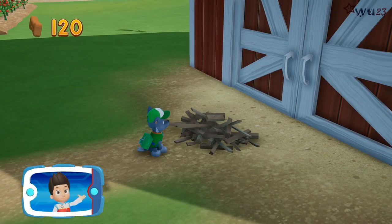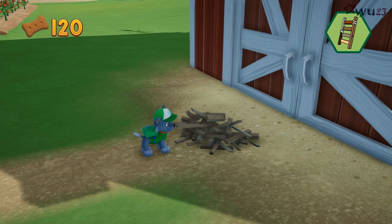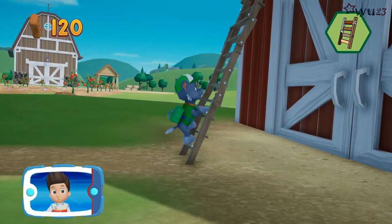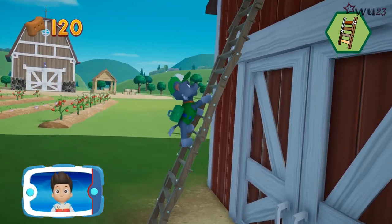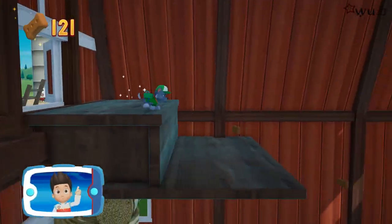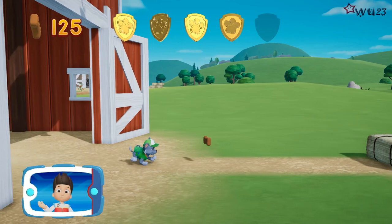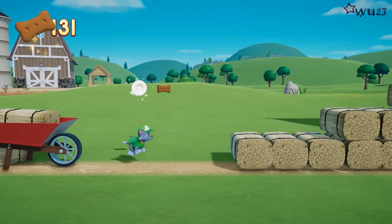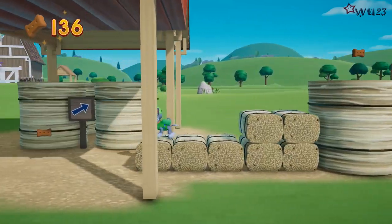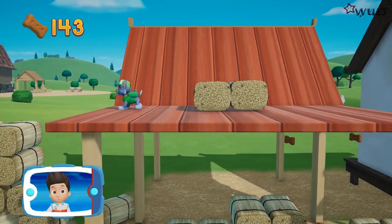We have to get up there. Rocky can recycle those scrap materials into a ladder. To help Rocky recycle the scrap materials, press the X button. You helped Rocky make a ladder — now we can keep going. To help Rocky climb the ladder, move the left stick. Awesome climbing, let's keep moving! You found a golden paw print — collect all of the golden paw prints that you find.